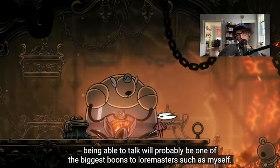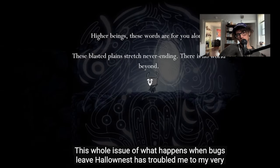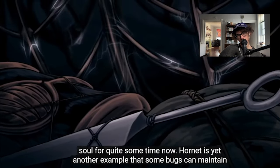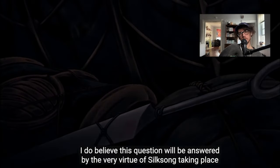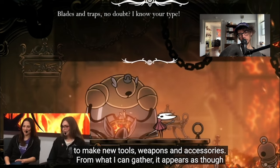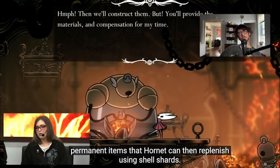Dialogue from NPCs is indicated with the ball of twine sigil, while Hornet's dialogue is indicated with her face as well as a weaver face. Hornet being able to talk will probably be one of the biggest boons to lore masters. Just from this conversation we can see that Hornet still remembers the weapons she used to have before getting captured. Hornet is yet another example that some bugs can maintain their minds and memories even after leaving Hallownest. Forge Daughter appears to be the NPC that will give Hornet access to new tools, weapons, and accessories.